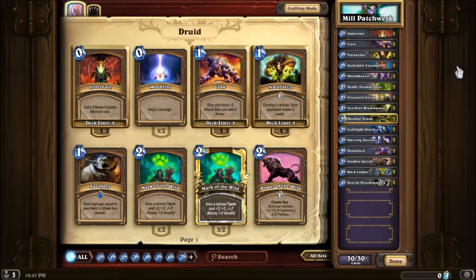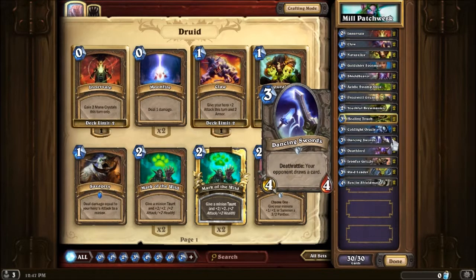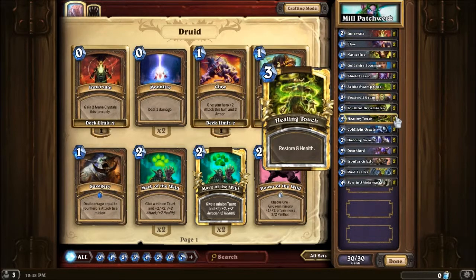Basically, you use your cards like Naturalize, Cold Light Oracle, Youthful Brewmaster, and Dancing Swords to make Patchwerk draw more cards. And if you can get him to fatigue enough, because he starts with no cards, you should be okay. But because it takes a few turns to get it up and running, you definitely want cards like Deathlord and all these cheap one-mana taunts — Goldshire and Shieldbearer — and Healing Touch is another counter.